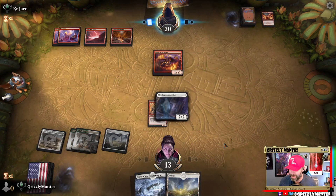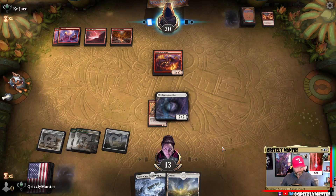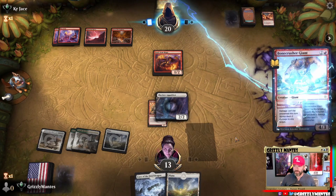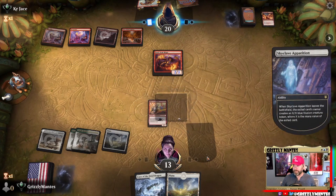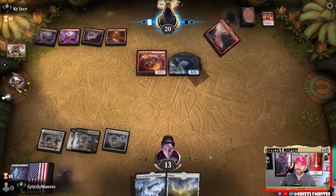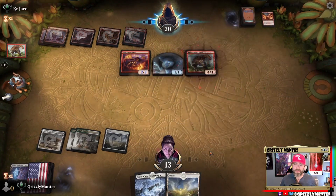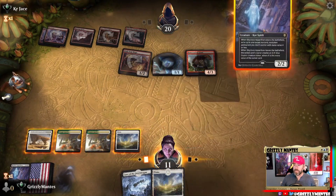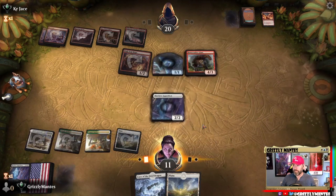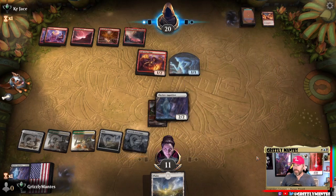Cave of the Frost Dragon — it's you and me against the world. What's the best thing we could draw? Clearly Collected Company. He plays the land and plays the 4/4 — let's see a Collected Company off the top. Otherwise we're probably done. Hey look, it's a Skyclave Apparition — better than nothing.